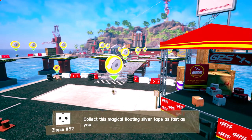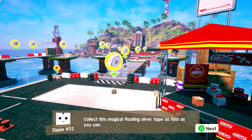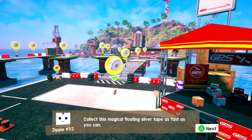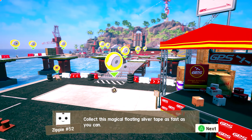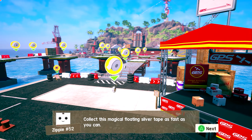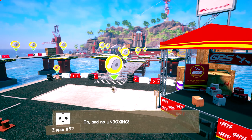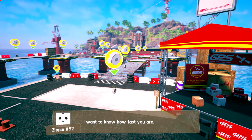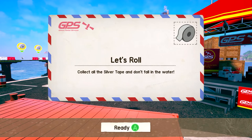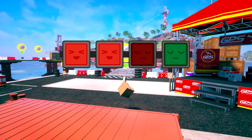Collect the magical floating silver tape as fast as you can. I felt like I was hearing something outside of my headphones, but I think it's a sound in the game. Oh, it was him jumping. And no unboxing — I want to know how fast you are, not how high you can jump. Let's go. I'm ready and I'm hitting A, but I have to hit RT instead. That's so dumb.